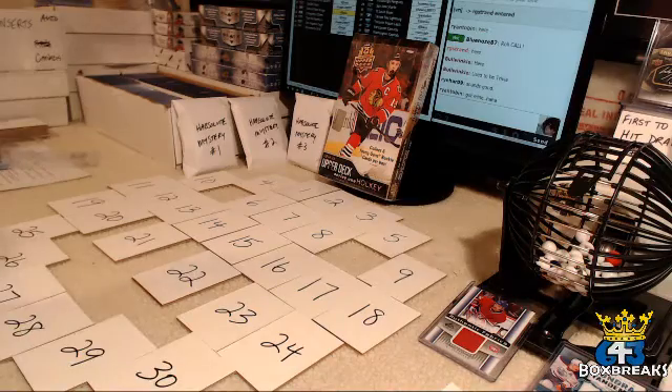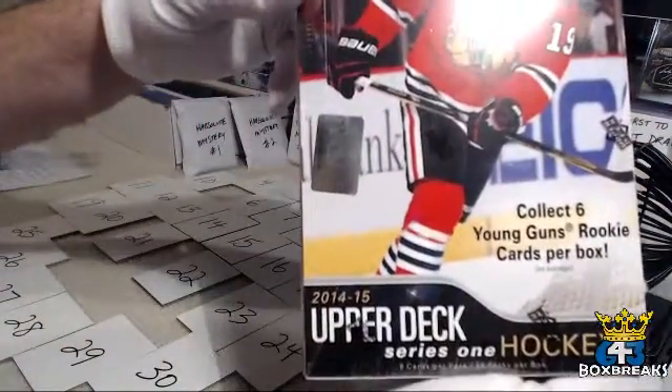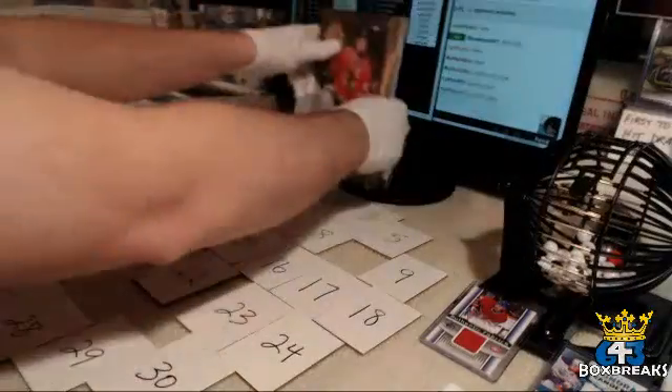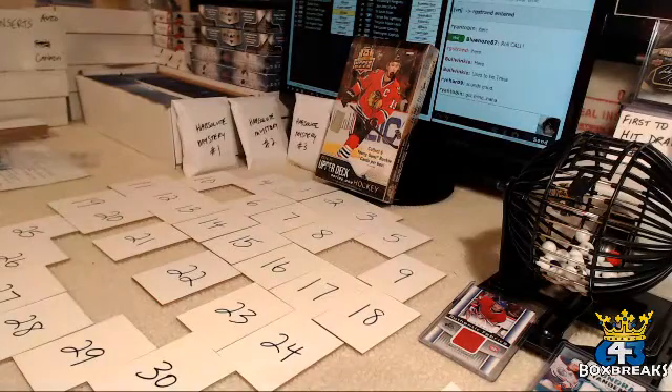Good evening everyone. Welcome to 643boxbreaks.com. Blue Nose 87 here with an auction break of 1415 Upper Deck Series 1. Lots of packs to open tonight, and a new bonus I'm starting tonight for some of the fill-in breaks I'm going to be doing over the course of the holidays while the rest of the guys are away or doing other things. I call this one Space Face.